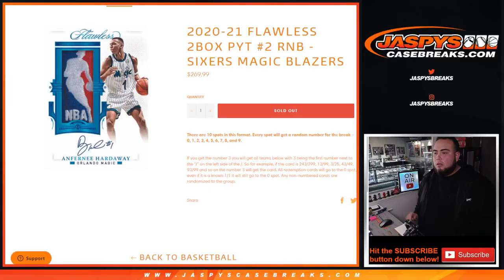What's up everybody, Jason from JazBeesCaseBricks.com. Our Flawless random number block for 2021 Flawless Pikachu number two just sold out. That includes the Sixers, Magic, and the Blazers. You get a piece of all three teams for a fraction of the price you would have paid for all of them, and we go by random number blocks.